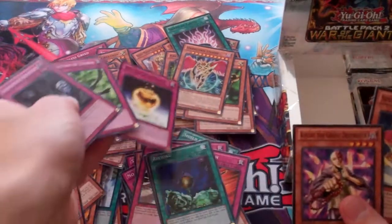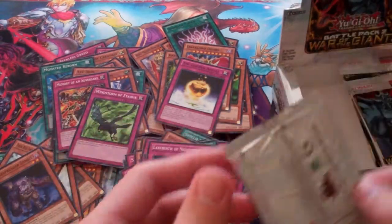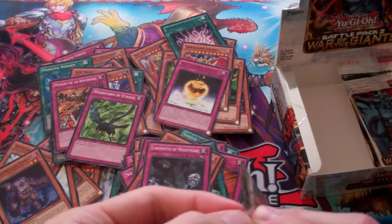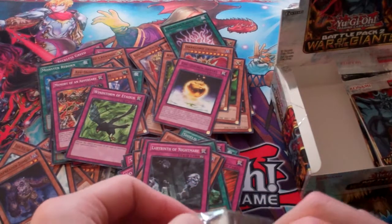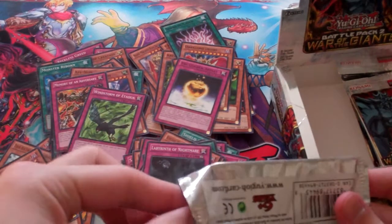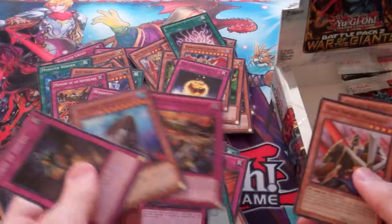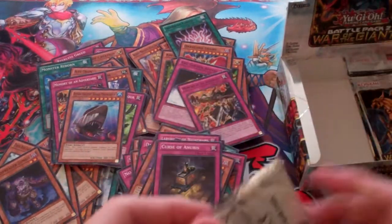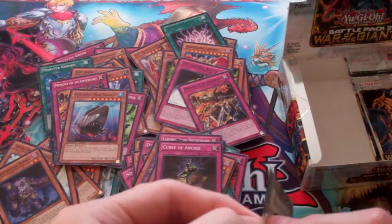Windstorm of Otaku and Golden Apples. Spellstriker or Labyrinth of Nightmare — haven't seen both of those cards yet. Megalodon and Memories of an Adversary — just got two of them practically back to back.